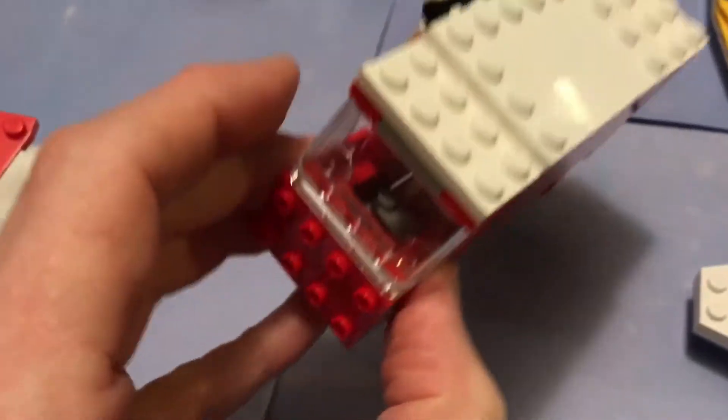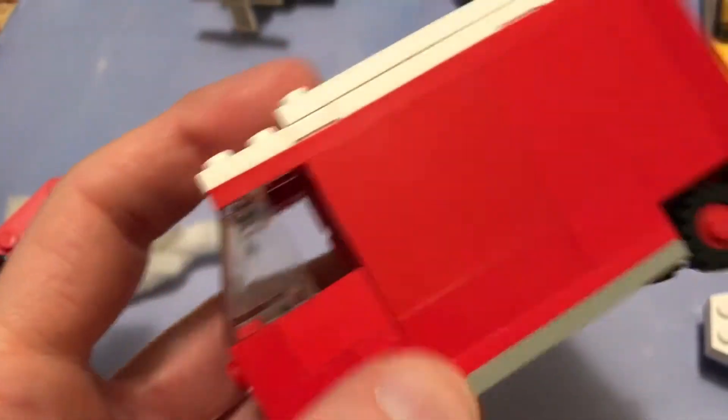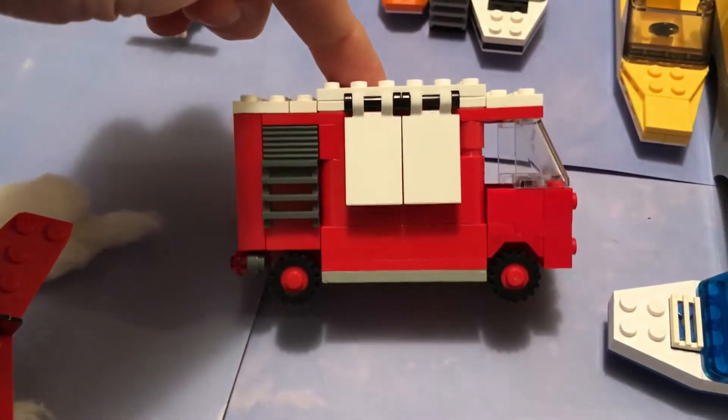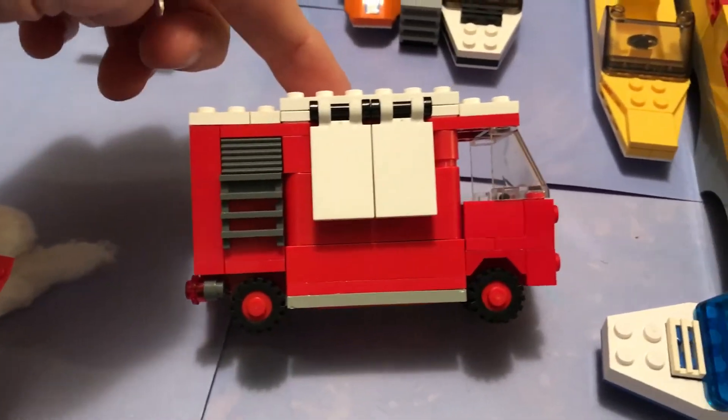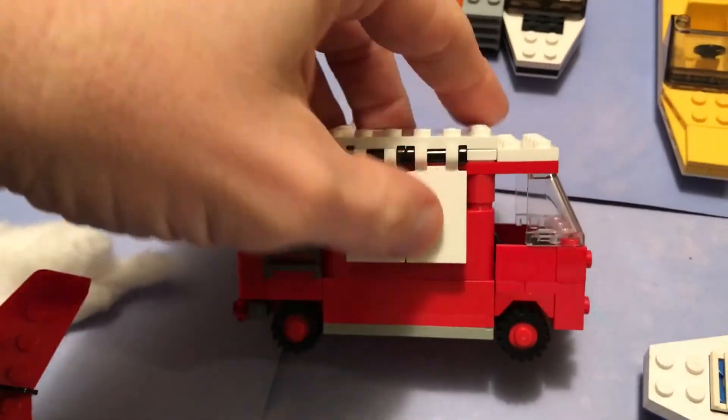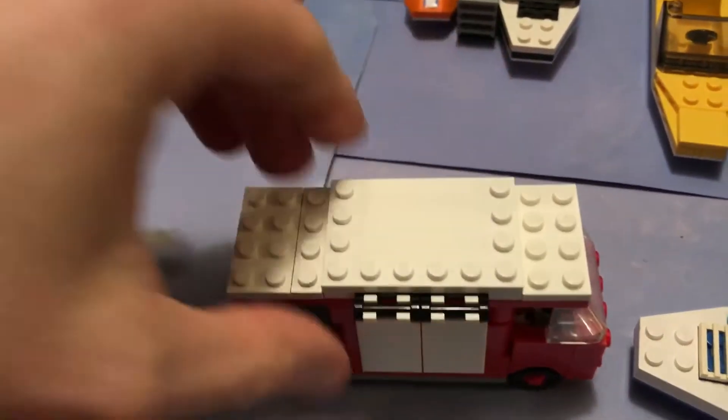And you can do these in different colors to make things match or not match, and you have room for all of your advertisements. It kind of has that food truck aspect ratio, I guess you would say — the way it's proportioned — kind of a small cab and then this big back end with a raised roof.